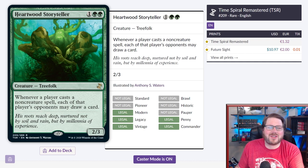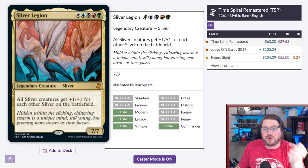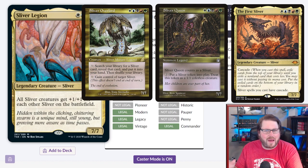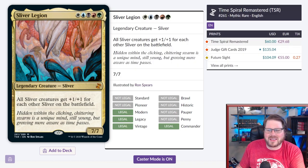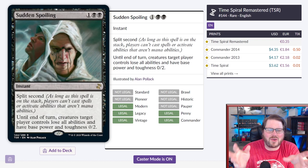Honorable mention: Sliver Legion. This is a narrow card that should drop in price a lot. If you play slivers and want to turn them sideways, Sliver Legion is so much fun. There are a bunch of slivers that are way more powerful, but Sliver Legion just makes them big — and that's so fun. Having this card be over a hundred dollars was ludicrous. Lowering the price means sliver players everywhere will be able to turn their cards sideways.